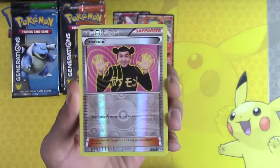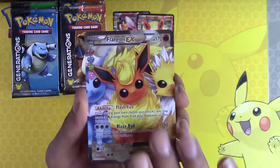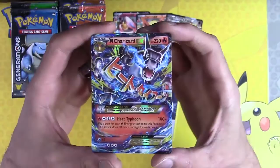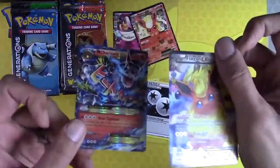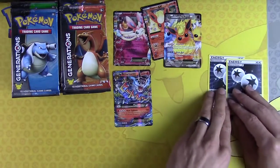Reverse Holo Imakuni is actually pretty sweet. Flareon Full Art EX and Mega Charizard — there it is! Mega Charizard! I did not actually expect to see that behind here. He definitely goes down on the bench.